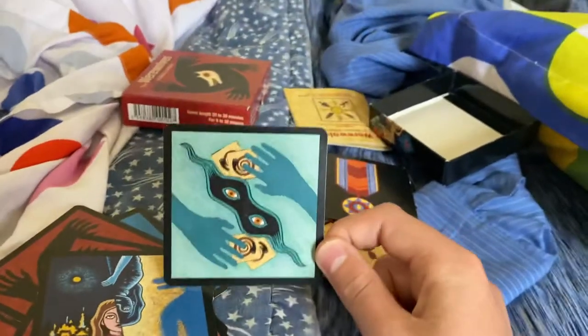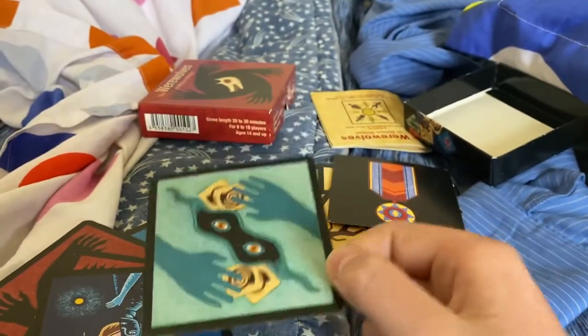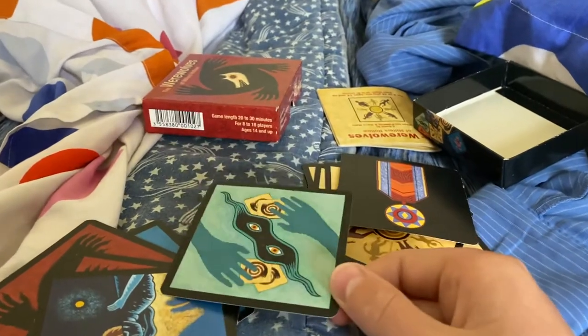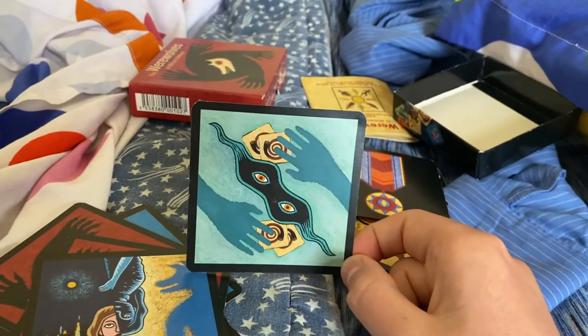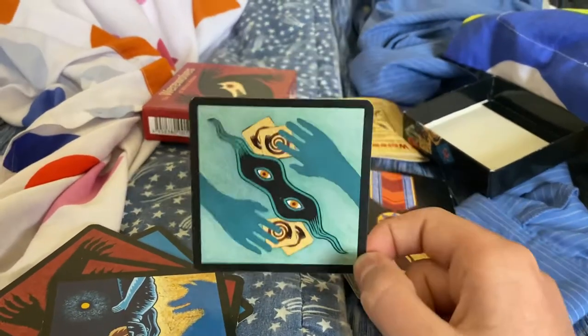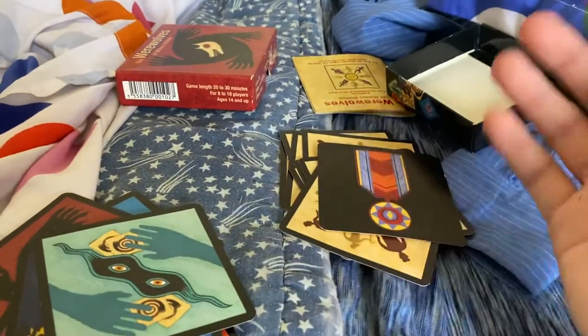And now for the thief — the most confusing card. The thief: there would be two extra cards in the middle of the table or the circle you're playing in. You get to see two of the cards and you get to pick one of the cards to become. That happens at night.